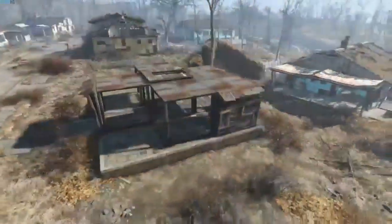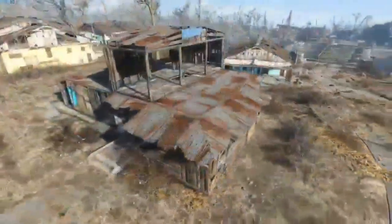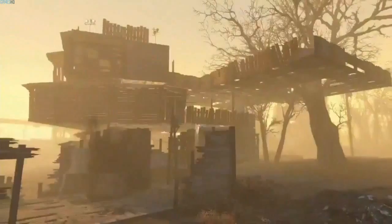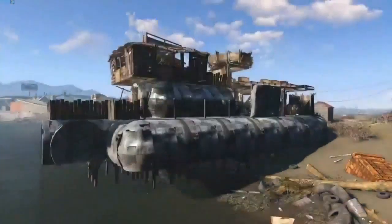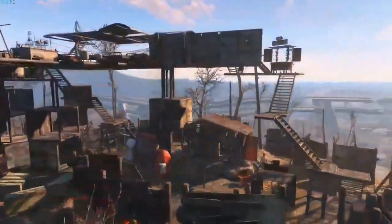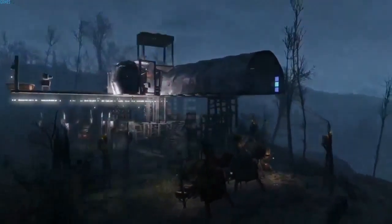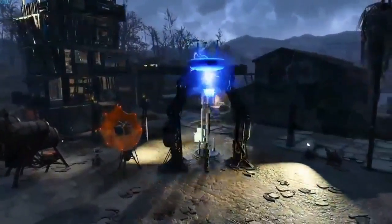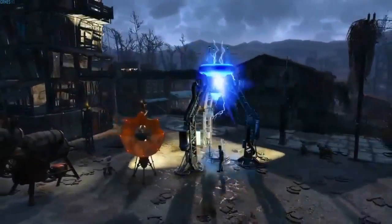It's fun to build up something yourself that we would usually build for you. There are many large sites in the game world where we allow you to build, and you can even run brahmin caravans between your settlements. Keep in mind, like most things we do, this is an optional part of the game — it's just one part of a huge game, but it's really, really great for Fallout. We absolutely love this feature.